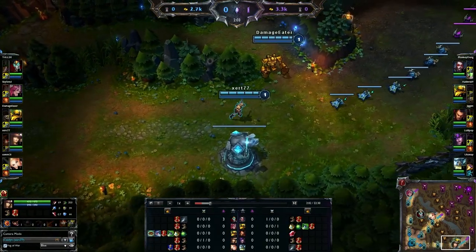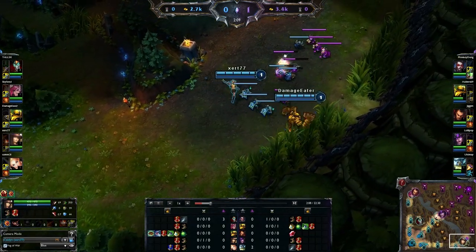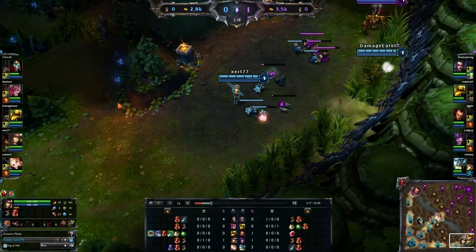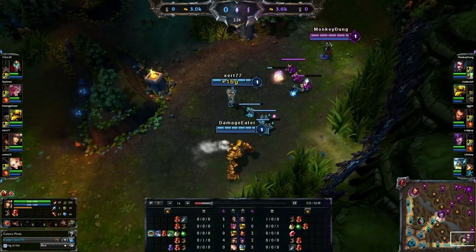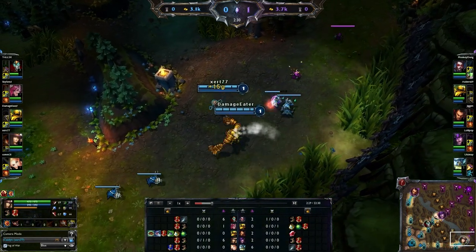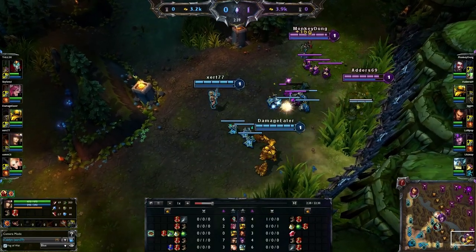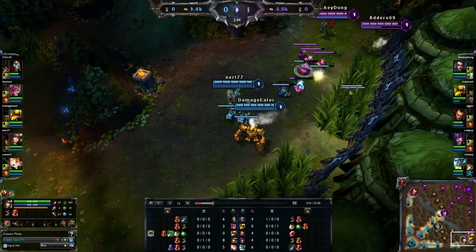I was a bit embarrassed to have gotten a death within like 30 seconds of playing — I thought it was quite pitiful. I didn't do too bad overall though; I ended up getting a lot of last hits on minions which I was very pleased about. And considering we were against a Blitz and a Vayne, I thought we did quite well. If you're two friends — one as AD carry and one as support — this combination works incredibly well.